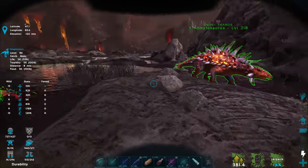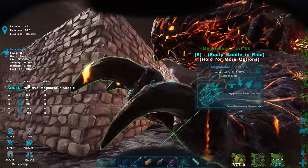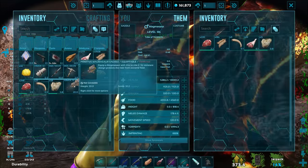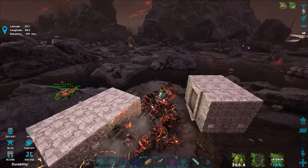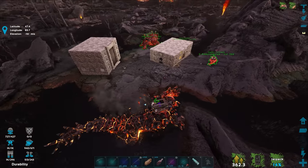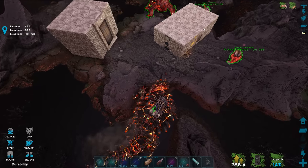Maybe I'll switch saddles real quick for a little bit more control. We could also upgrade the saddle — either use armor reagents or try the upgrade station itself, which might be cheaper. I think all we need is metal, hide, maybe some fiber — nothing too crazy like polymer, which is good.